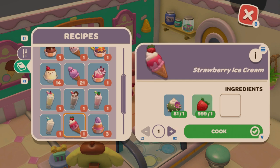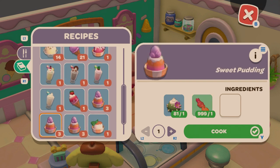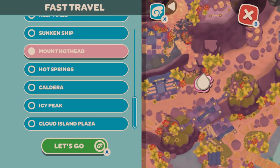Vanilla Shake is cactus cream and snowsicle. Strawberry Ice Cream is cactus cream and strawberry. Sweet Pudding is cactus cream and candy cloud, with another variant using sugar kelp, and another using swamp mallow. Tofu Pudding is cactus cream and tofu. Plain Pudding is cactus cream and coral milk. Pumpkin Pudding is cactus cream and pumpkin. Purple Pudding is cactus cream and spinnip. That's all the pudding machine recipes.